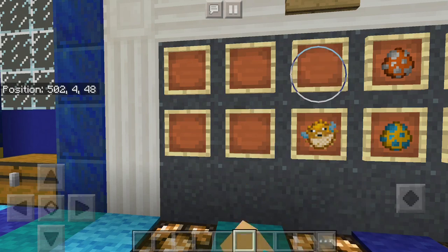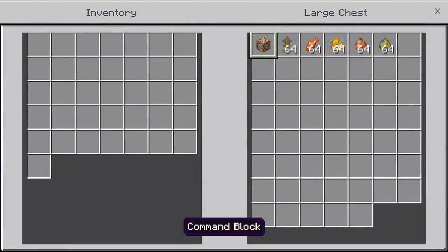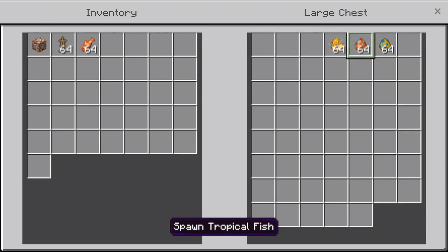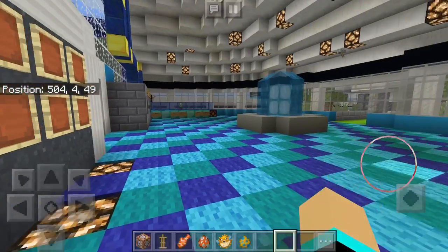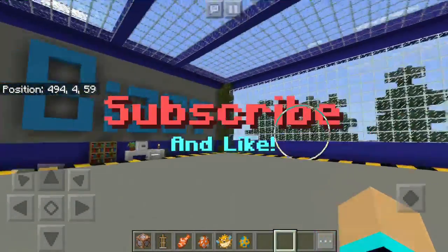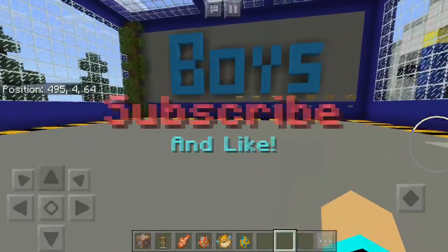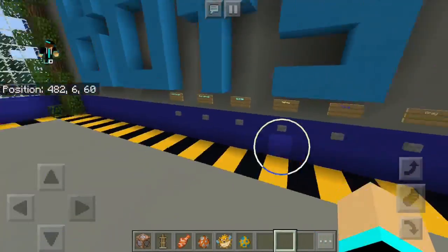You'll need a command block, an armor stand, and fish. You don't really need spawners — I'm just going to be using that to play around. You do need the fish; just choose one type, you don't need both. As always, subscribe and like because I put a lot of effort into my videos.